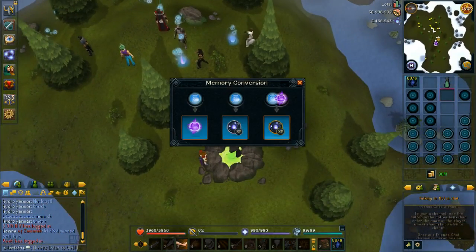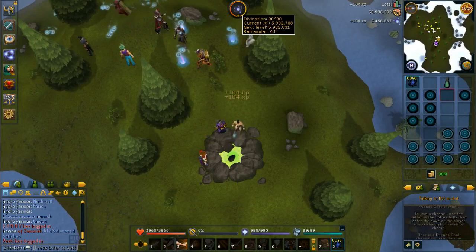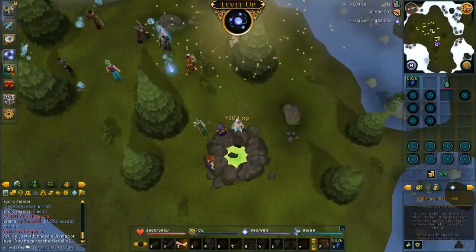Hey, what is going on guys, SilentCore here and I'm just about to get 91 Divination — should get it right in this inventory. Here we go, 91! Oh yeah.